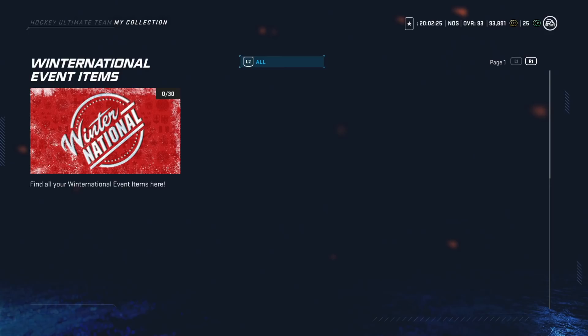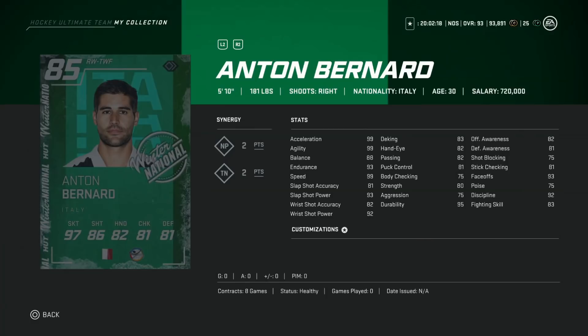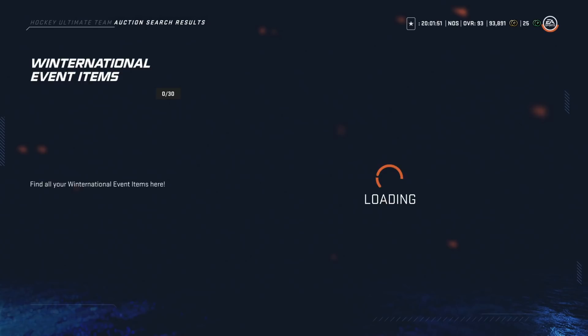On to the 25k to 50k bucket — these are cards to target if you're in the middle range. We're going to the Winter National event first: Anton Bernard has 99 speed, 93 endurance, slap shot power at 93, and wrist shot at 92. This is the perfect card if you like playing up and down the ice fast. He's been packed quite a bit so you can get him for under 30k — even under 25k. He'd be one to target right after you've built your team to about 85 overall.